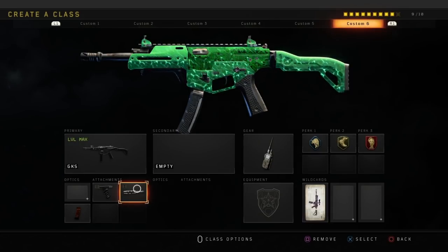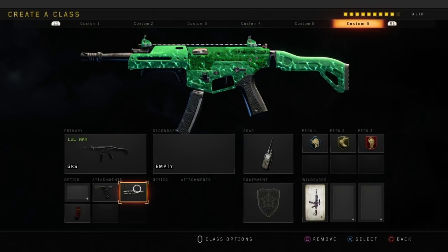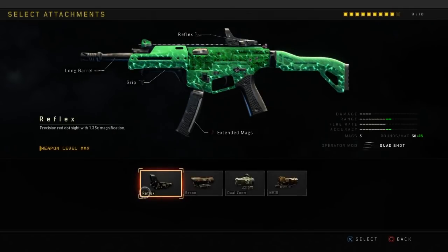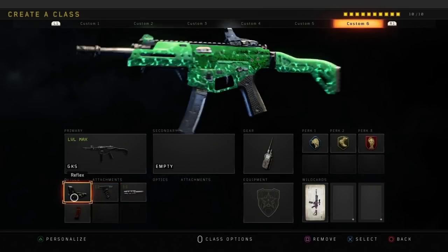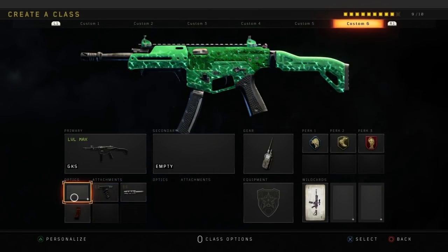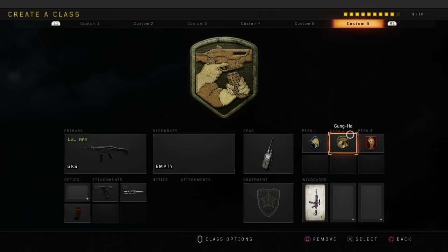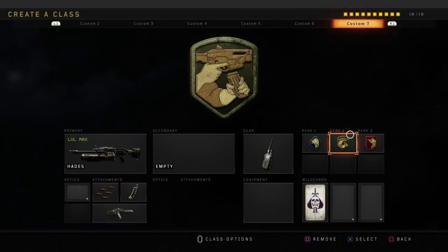The next class is the GKS with grip, long barrel, extended mags, and the same gear and perks. This is my go-to hardcore class — whenever I play hardcore this is the class I use. You don't have to use the reflex sight if you don't want to, but there is a free available slot so you can use it if you want.